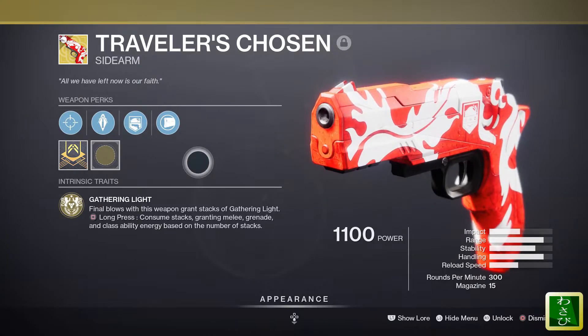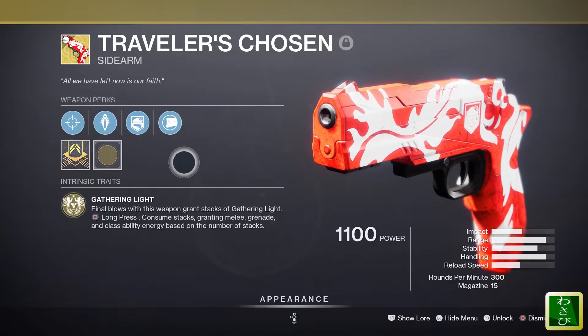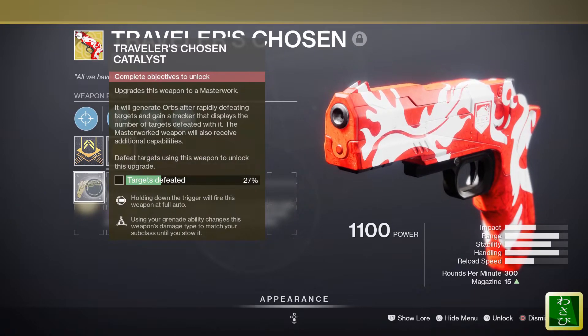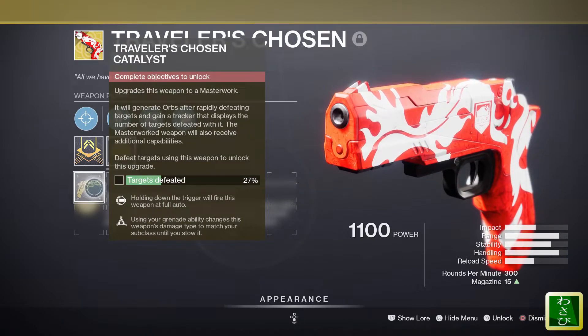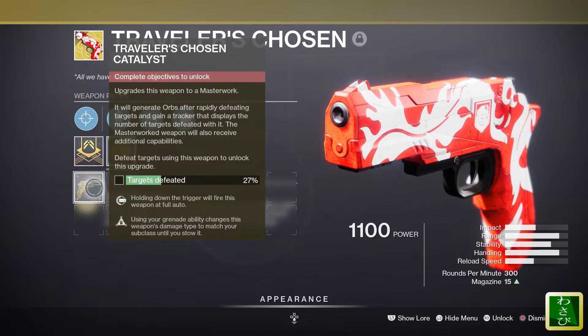So essentially this is a great way to generate ability energy. And the catalyst is pretty fantastic — I couldn't believe it when I saw this. Holding down the trigger will fire this weapon at full auto, and using your grenade ability changes this weapon's damage type to match your subclass until you stow it. So it's got Osmosis and Full Auto on this thing, which is kind of crazy.